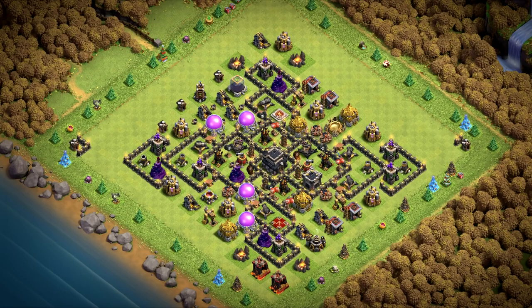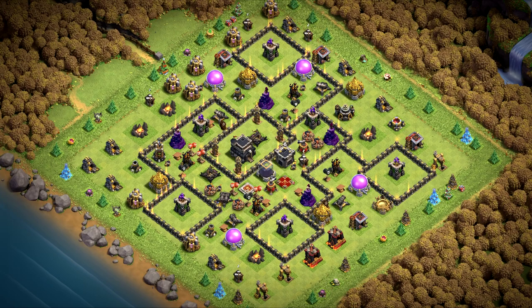Base number 9 is a war base. Great base against ground armies — as you can see most of the base is open, it's similar to higher town halls. Base number 8 is a great war and CWL base. You can see everything is spread around and it is great against air attacks.